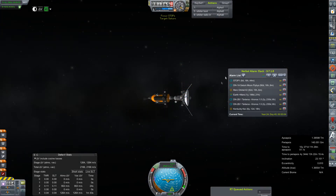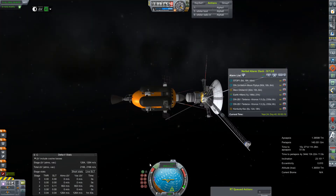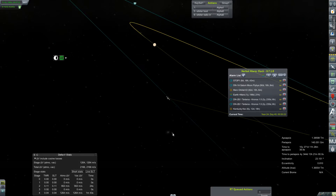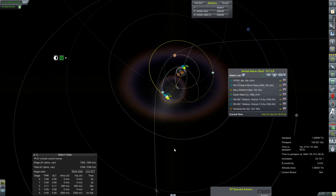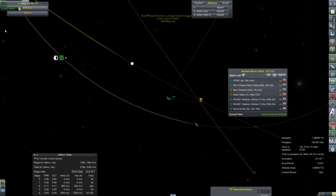And here is the little bugger. Oh man, it has been many years since we last caught up with this mission. So much delta-v still left in this thing. We're going to get a very nice tight orbit around Saturn with this. The computer can't decide whether or not it's going to hit something as massive as Saturn — that is fantastic. We're just going to up the time warp, and even in time warp it still can't decide.